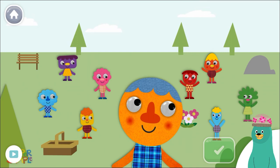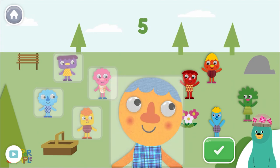Tap only five characters. Tap the green button when you're done. One, two, three, four, five.